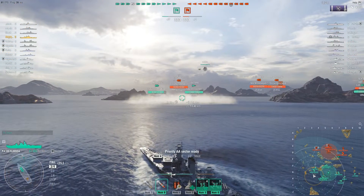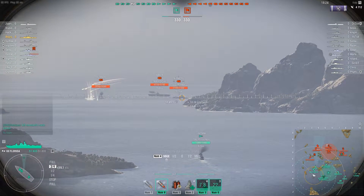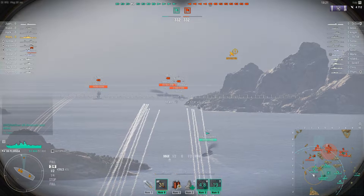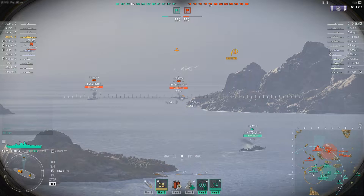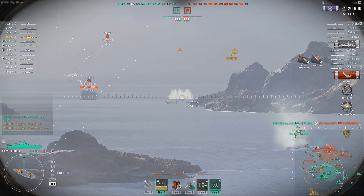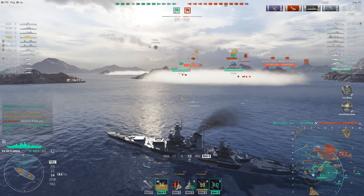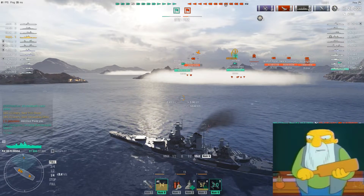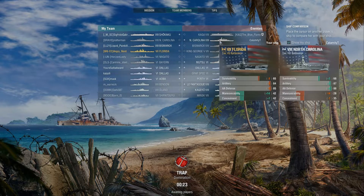Before we get started, I'd like to show you what the Florida can do with these 356mm guns. It doesn't always happen, but when it does, it's glorious. We've destroyed an enemy cruiser — off to a great start! We picked up Trap. There is a North Carolina — which is what the North Carolina class was supposed to look like before it was upgunned. Also Bismarck, King George, Nagato, and Mitsu.